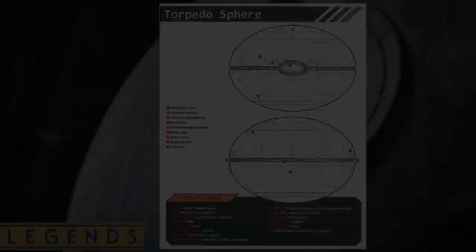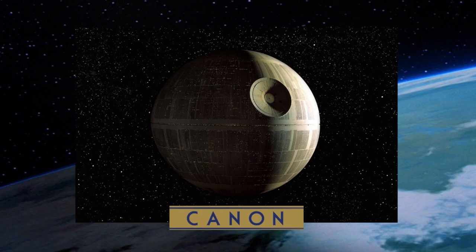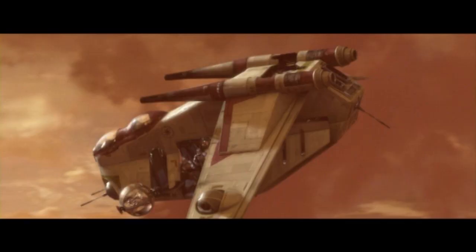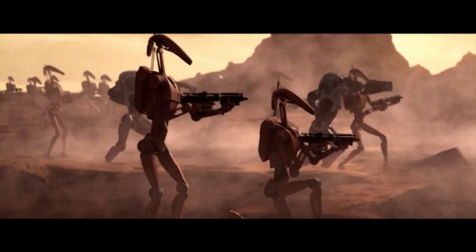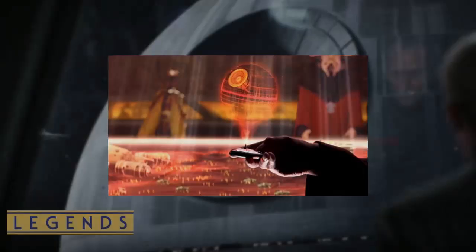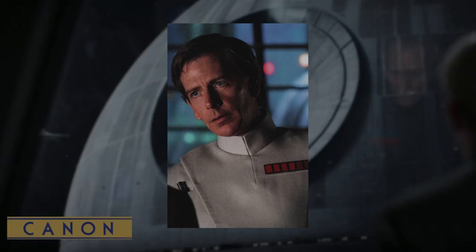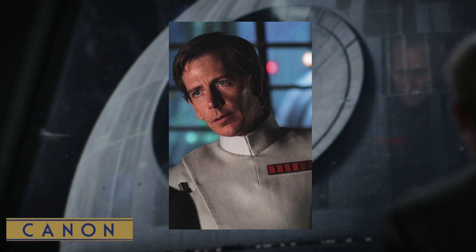In canon, the story was somewhat different but with key similarities. In 22 BBY, at the very beginning of the Clone Wars and during an arms race between the Separatists and the Republic, a secret concept design for a moon-sized battle station was devised by the Separatists. Once again, the Separatist leader Count Dooku took the plans to Darth Sidious on Coruscant to ensure their secrecy. By 21 BBY, the Strategic Advisory Cell, overseeing the ongoing effort against the Separatists during the Clone Wars, was where the birth of the Death Star project emerged.